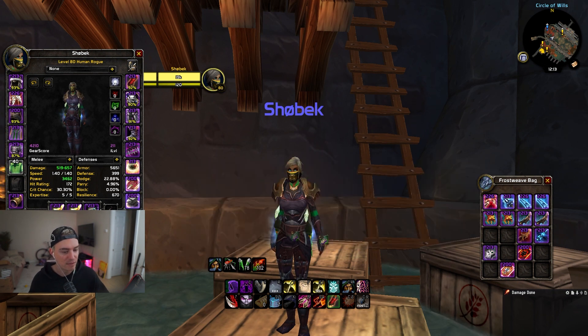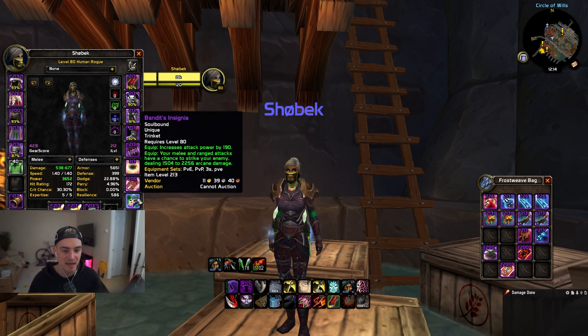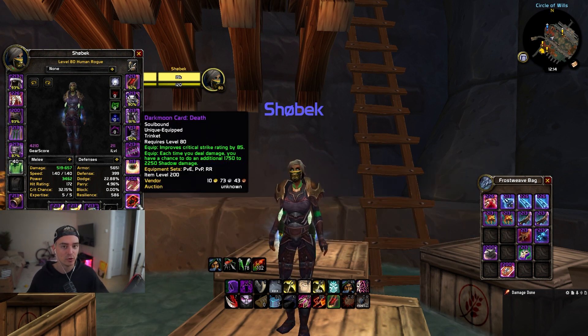On the Horde side, your best go-to if you're playing double DPS is going to be Bandit's Insignia with your PvP trinket. The 190 attack power is just flat out incredible — it allows our mutilates to add more value and our poison damage to stack up even more. If you don't have Bandit's Insignia, I would run Dark Moon Card of Death next.